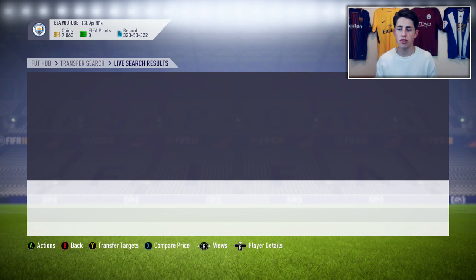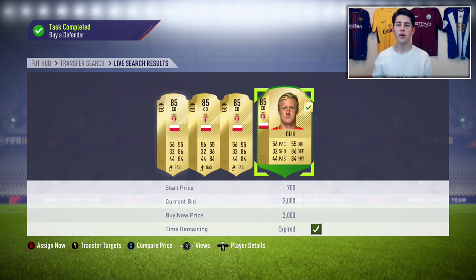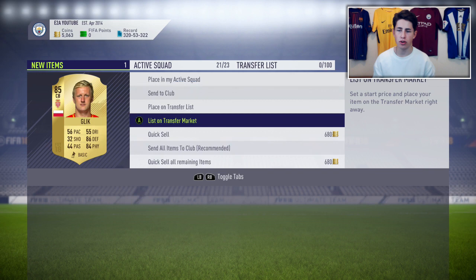You can also bid on these cards — I'll show you a couple of examples in a moment. I personally prefer sniping, as you can normally get better deals. There we go — I got a Glick for 2,000 coins! That only took me maybe a minute or so. That is a great deal — I can sell him for about 1.3k profit after the 5% tax. That's a really good deal, and I list that card for one day.